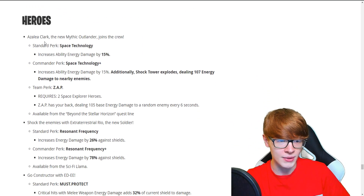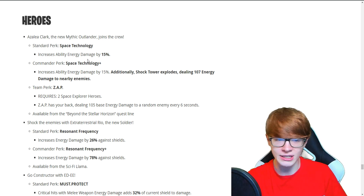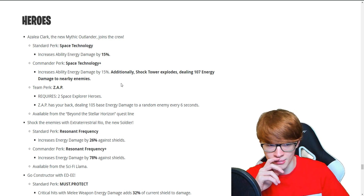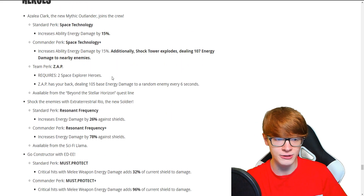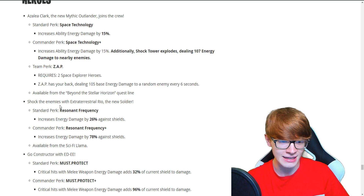Now we have the heroes. Azalea Clark, the new Mythic Outlander, joins the crew. Her standard perk is Space Technology, which increases ability energy damage by 15%. Her commander perk additionally causes her shock tower to explode, dealing 107 energy damage to nearby enemies — sounds really cool. We got the team perk Zap, which requires two space explorer heroes. Zap deals 105 base energy damage to a random enemy every six seconds. Sounds very interesting.